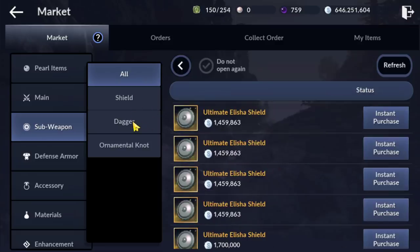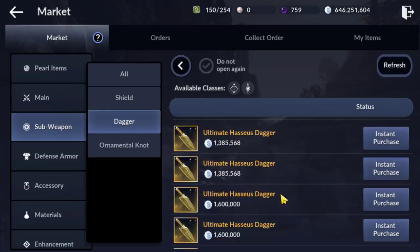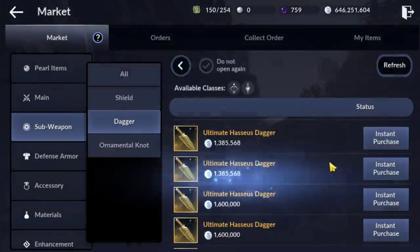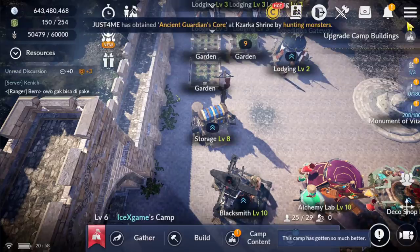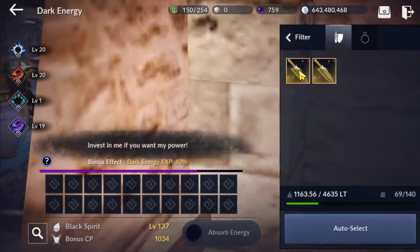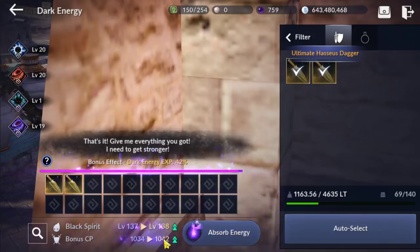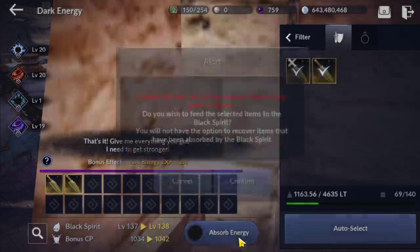This one is 1.4 million. Daga is quite cheap for this one. I'm gonna buy 2 of them. 2.6 million gone. And boom — finally we hit 138! We gained like 8 CP. It's not bad.